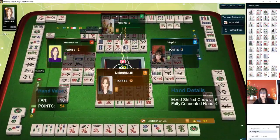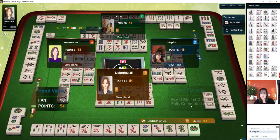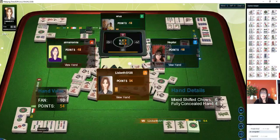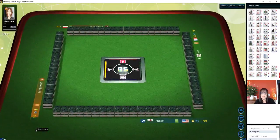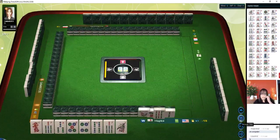Someone got self-pick mahjong, and the east and west were in the hand for the player across from us. Self-pick, negative 18 for all. Mixed shifted chows, fully concealed — so they have one two three, two three four, three four five in different suits. Well done.